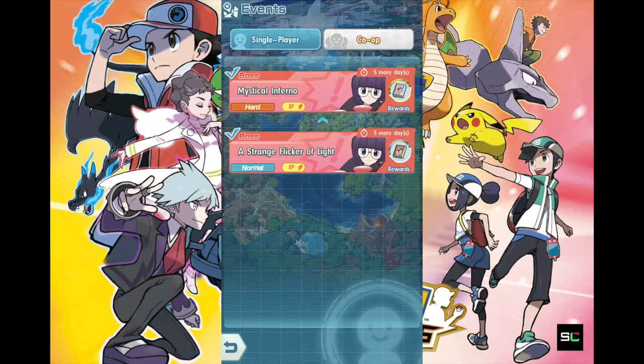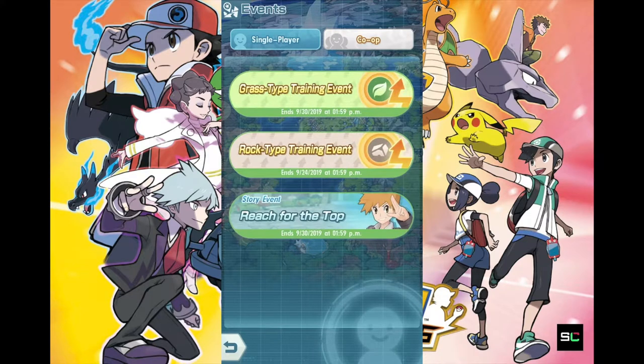Let's talk about the events that are going to end probably soon, which is the rock type one. If you guys have not been playing it, you probably should be. We have grass and rock events right now. Grass just started yesterday as of this recording, which is the 18th of September. Rock type is going to end in another 6 days. You still have enough time to clear the minimum requirements for the type events.